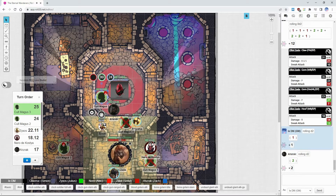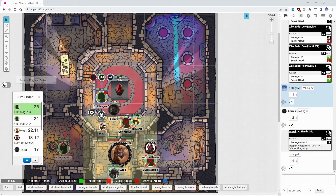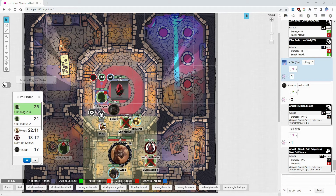Looking for AC 24. Rolling d5 — this cultist still has four mirror images. The attack gets through. Checking CMD for a constrict roll — you just equaled his CMD. He's grappled. When grappled, mirror images don't help against you, and neither does displacement.